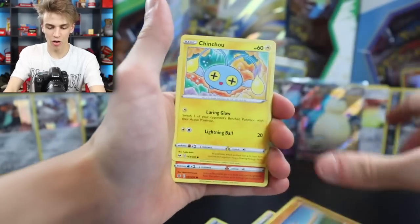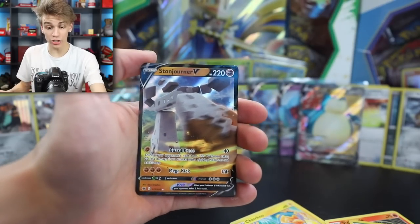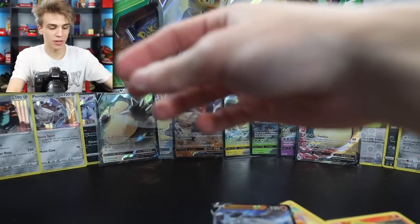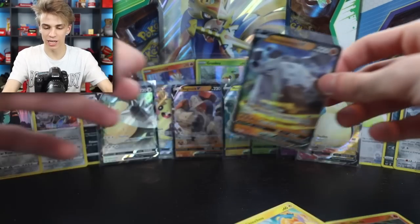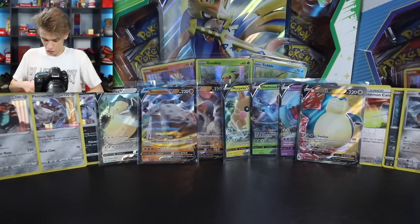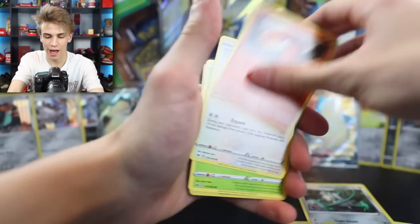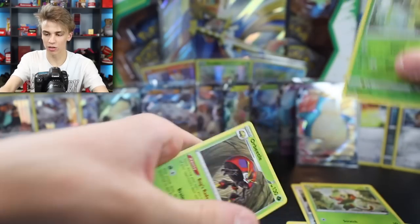All cards, and we are going to keep seeing Rosalia - and a Stonjourner V! Another V card. I actually have the VMAX version in Japanese - that was a really cool pull if you guys missed the Sword and Shield Japanese base set opening. But the problem was I didn't know any of the names, and now I know it's Stonjourner.